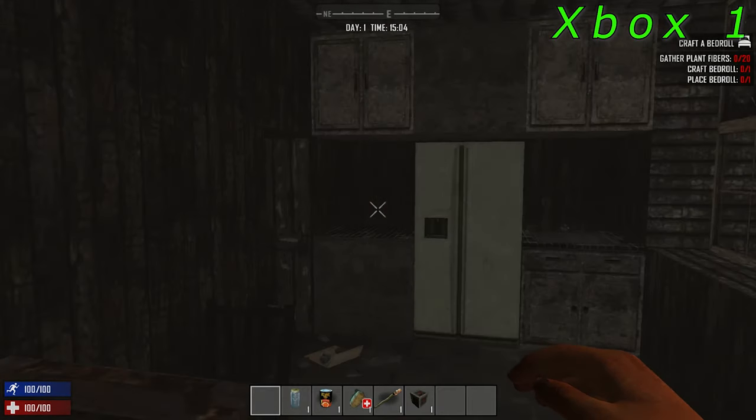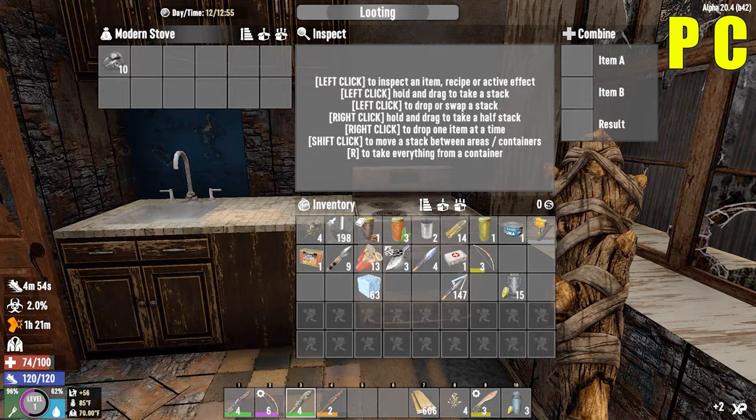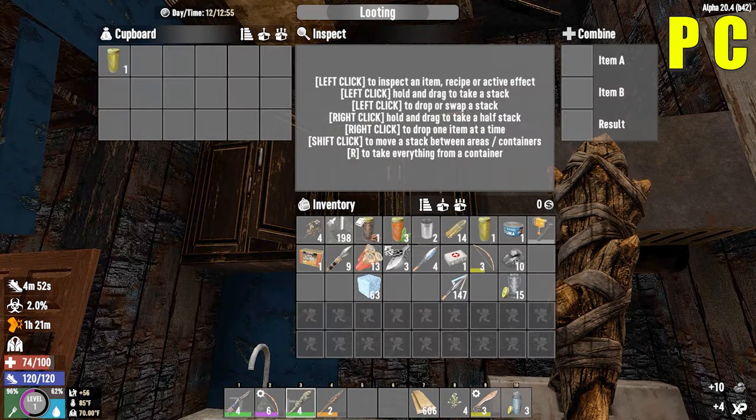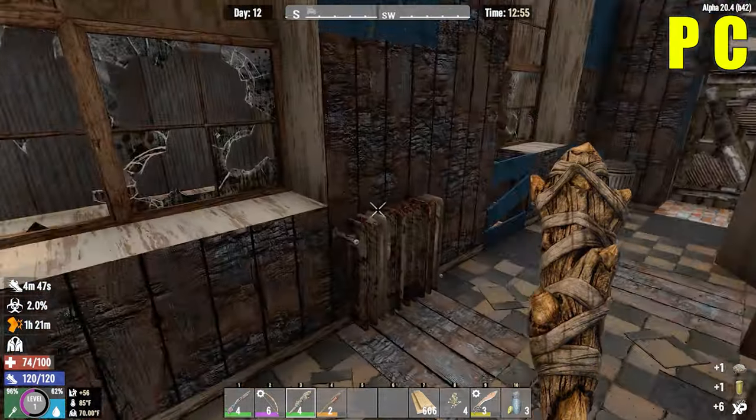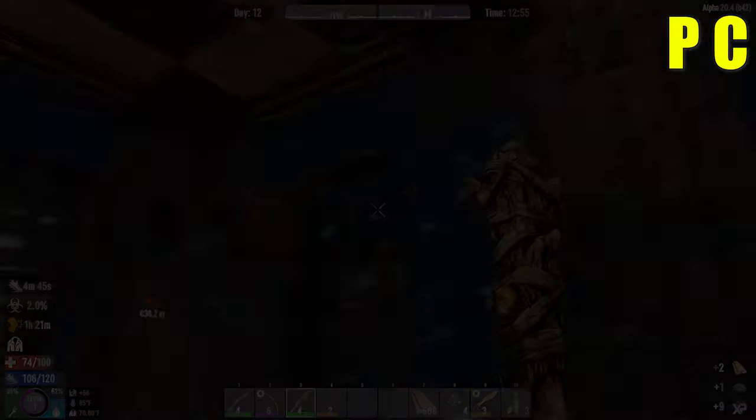If you look at the kitchen itself, it's been revamped and recolored completely compared to the Xbox version — it looks dingy and old and doesn't even really look like a truly modern kitchen. A lot of this is due to how far behind console is in alphas, but the console version itself has always had glitchy problems and bad graphics.